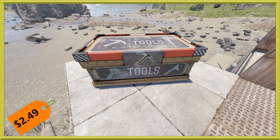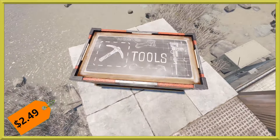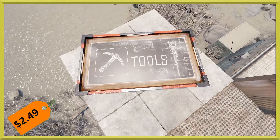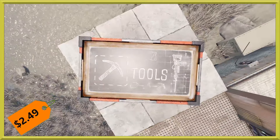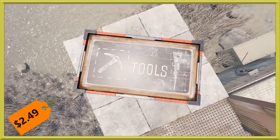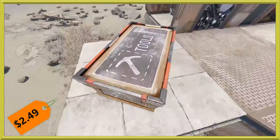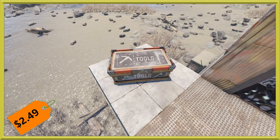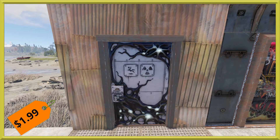Next up we've got the deployables for you, and the scientific tools storage box is here this week. It's going to run you $2.49 and it has various designs of tools all around it. You can see there's a chalkboard kind of design, a jackhammer blueprint, and a chainsaw — my brain completely couldn't figure out how to say chainsaw! One way or another, it's definitely a cool box, and of course it does have the glow that we've come to know and love, which we'll show in a second.